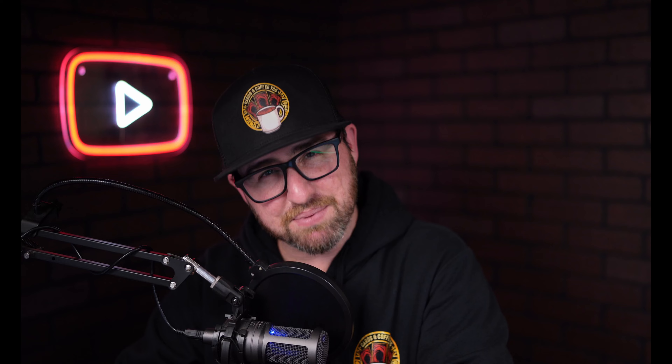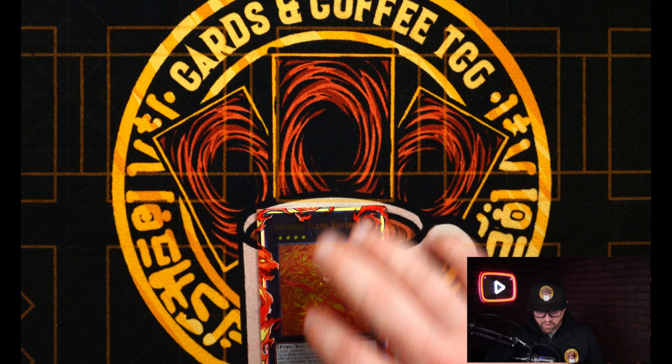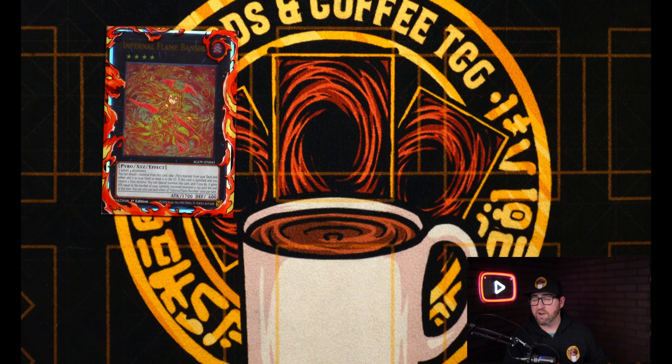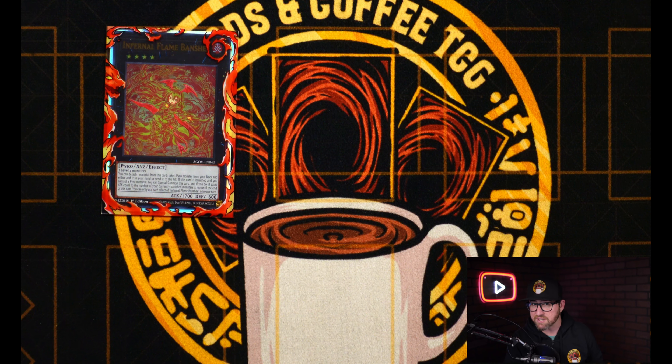Another amazing thing about this deck is you have so much space for hand traps. We're actually opting to run 14. If you feel like that's too much, then obviously you could start cutting them for more extenders like the Where Arf Thou or something like the Fire King Circle. But for our hand trap lineup, we have three Nib, three Veiler, three copies of Ash, two copies of Mourner, and three copies of Impermanence. Hand traps are so important right now, plus now that we're playing Parallel Exceed, any of these normal summonable hand traps can convert into full combo. That's a solid 40, and you have so much room to adjust things because the other cards we talked about really aren't that expensive.